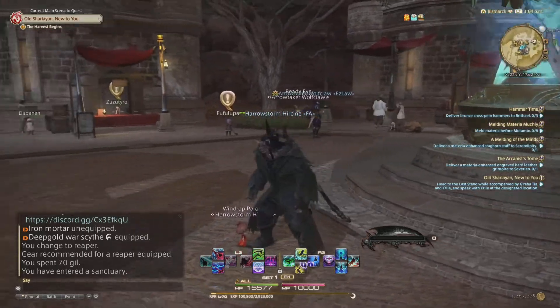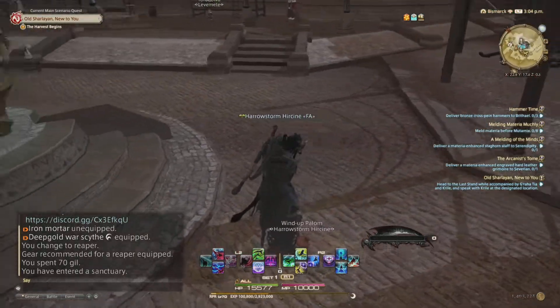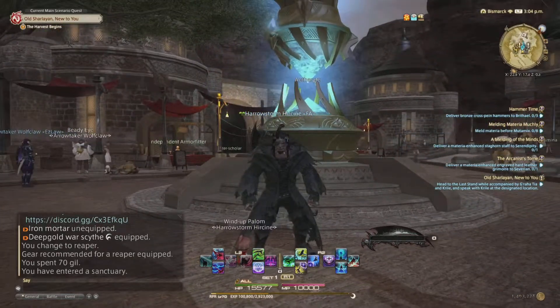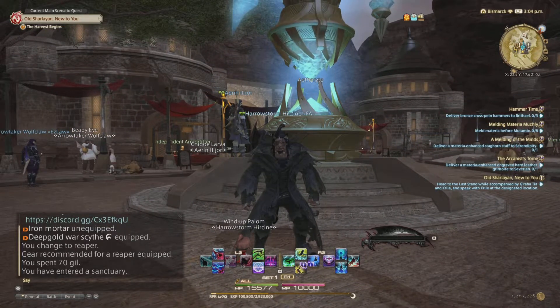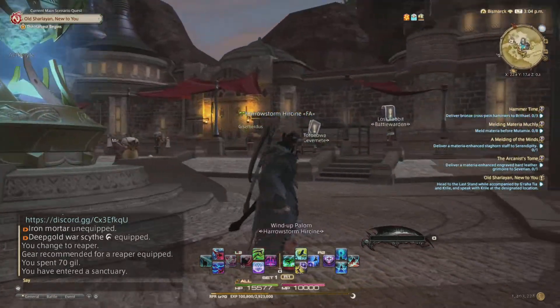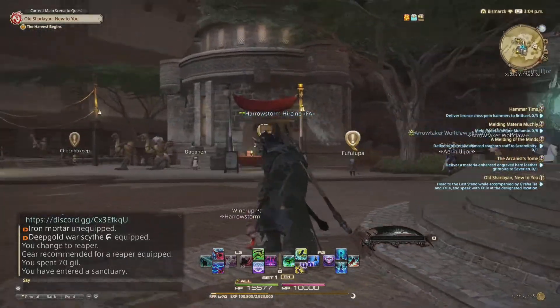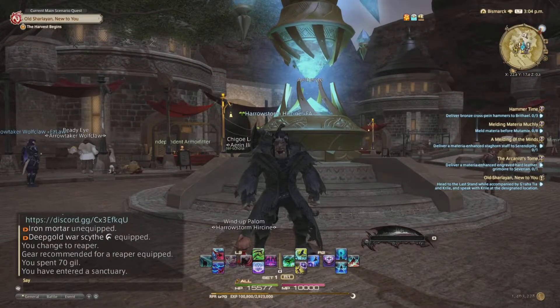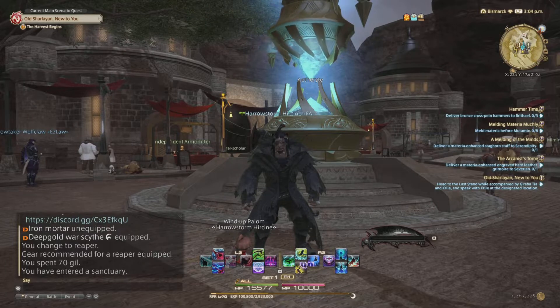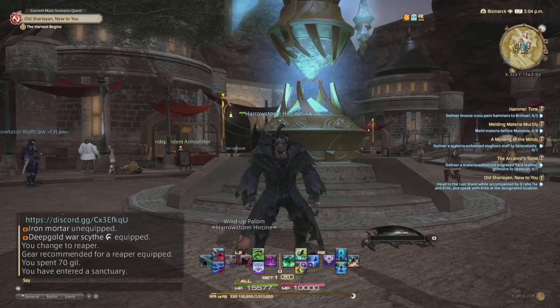At the moment I'm on a Reaper class. Say I had better gear but I like the look of this outfit — I can actually save that to a Glamour and put it on a higher level piece of equipment. The gear I've got on at the moment is level 70, but I can put the look of this gear onto a level 90 gear set.